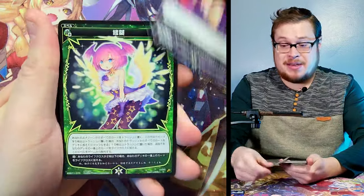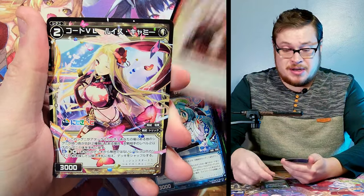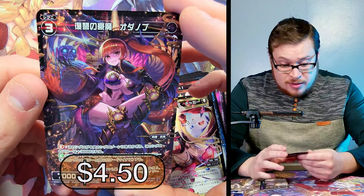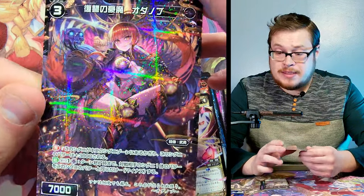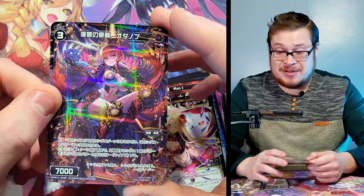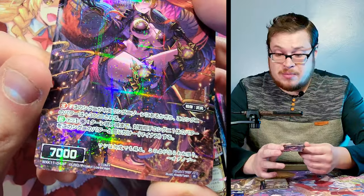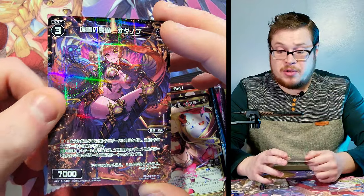Safe to say that's probably the biggest hit of the box. We may still get a secret rare though. Then — another parallel, another P card for a rare! Holy crap! We are getting a great box. Number on this one is 043P. Three P cards so far in this box — is that normal? I feel like I've never pulled that many P cards in a box. That's crazy.